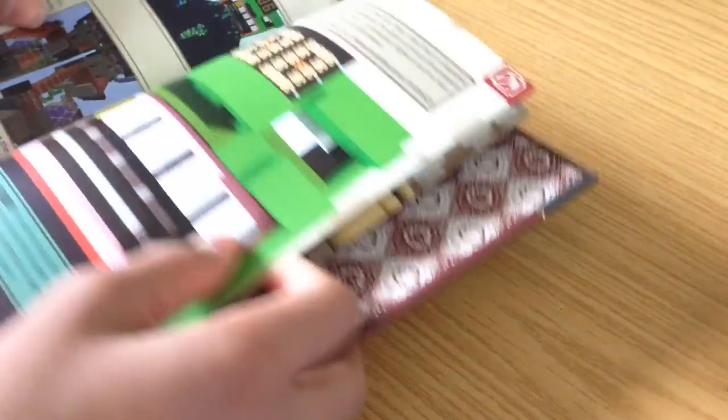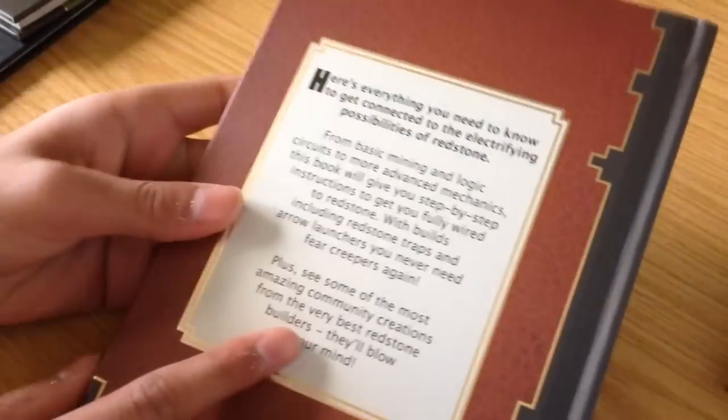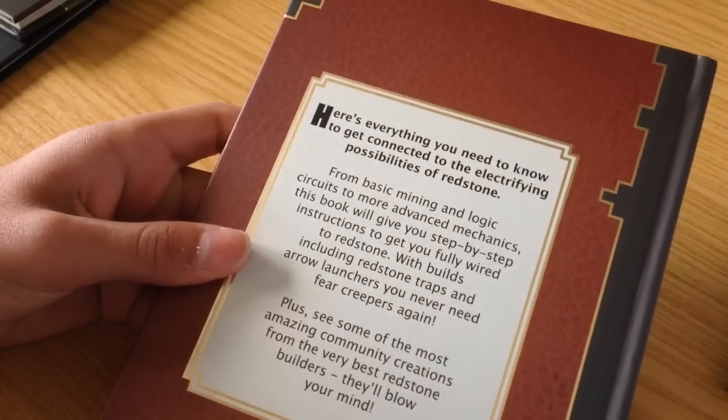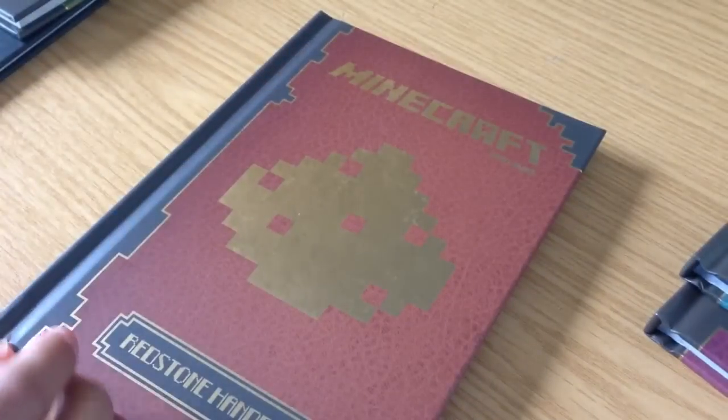This is the Redstone Handbook and it gives you details on how to make stuff out of redstone. It shows you cool things that have been built with redstone — like a really sick clock they made — and something that releases zombies, which is pretty awesome. On the back: 'Everything you need to know to get connected to the electrifying possibilities of redstone.'